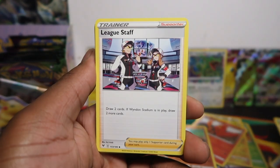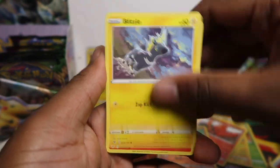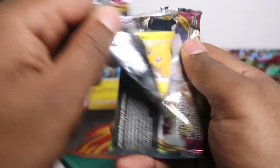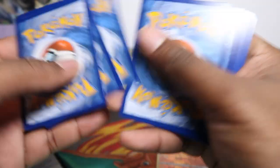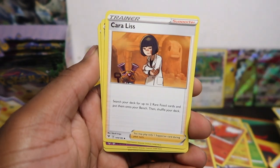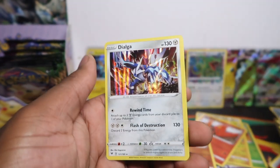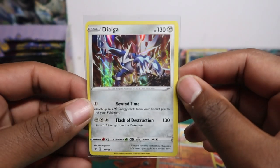Blitzle, Slugma, Beldum, Milseri, Wooper, Opal, and Beedrill. Then next pack: Klefki, Dusclops, Electric, Joltik, Sandile, Seedot, Pincurchin, Mudbray, Clawitzer, and Dialga holo rare! I want to keep this one in my collection — Dialga is one of my favorites. The last game I used to play before Sword and Shield was Pokémon Diamond, so Dialga holds a special place for me. What was your favorite game back then?